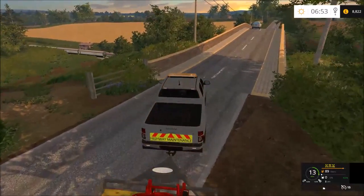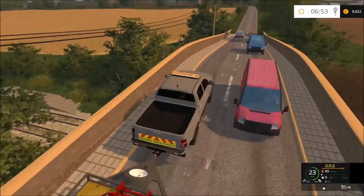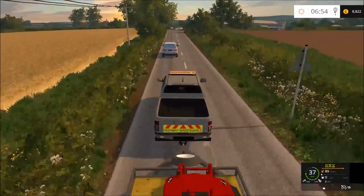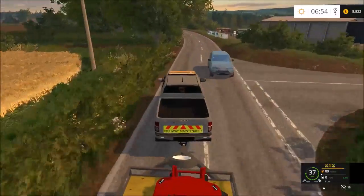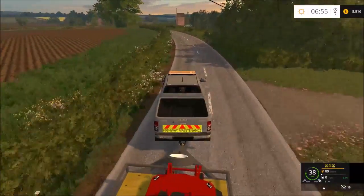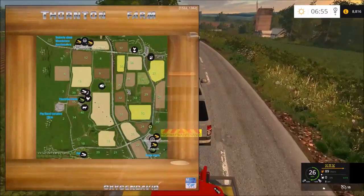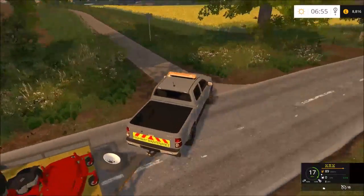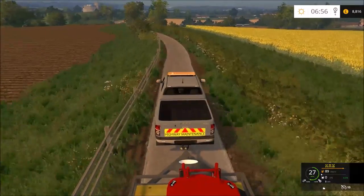Hey guys, welcome back to Thornton Farm. In today's episode we were going to be mowing at the castle, but they changed their mind and no longer want it mowing — they want to let the farmer do it. It's a bit disappointing. However, National Trust have got back in touch and they would like their wildflower garden mowing. They've got a property on the other side of the map.